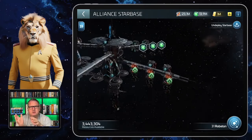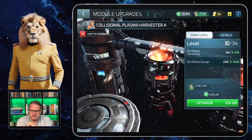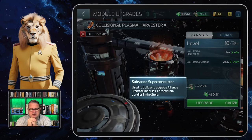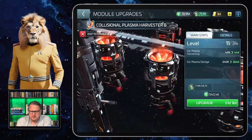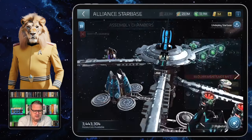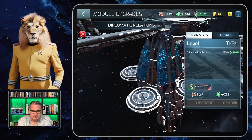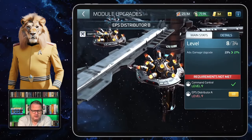Both parts of the station — you can switch between them — also decide what you can research, and that is why upgrading is so important. To upgrade, as you can see, you need materials. Subspace superconductors, for example, are needed in many cases. Let's look at the battle part to find something that needs something else.